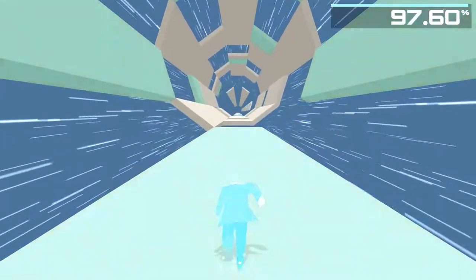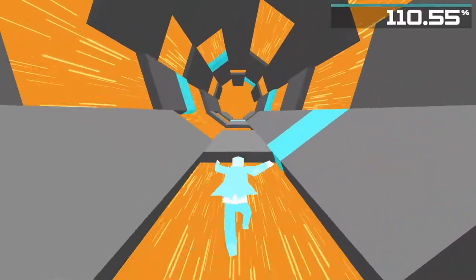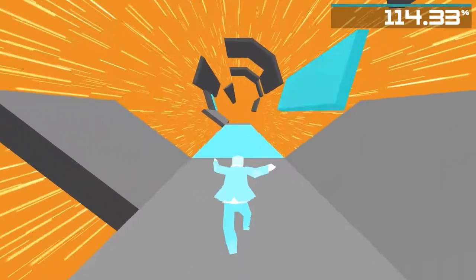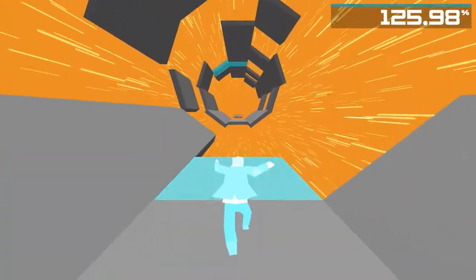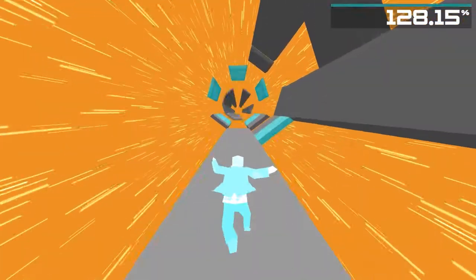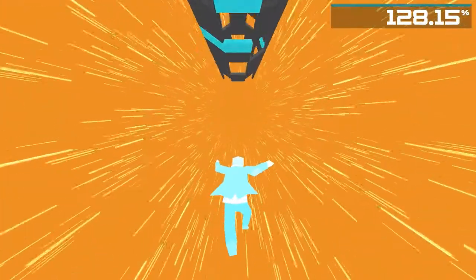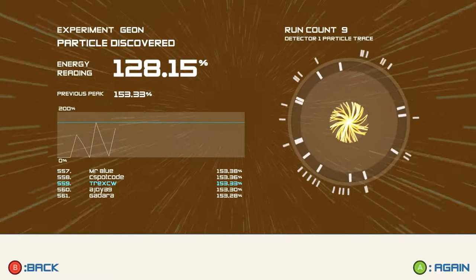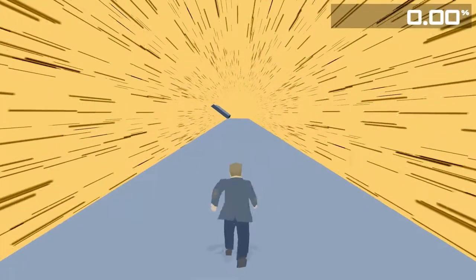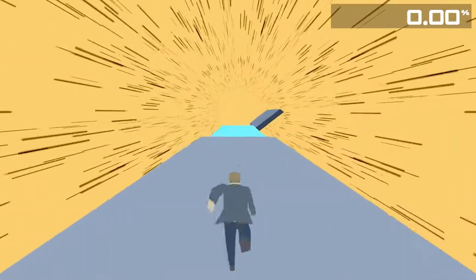Once you hit 100 energy you enter this trippy mode. Your physicist was happy with his work so he had a little extracurricular activity. You enter into this really trippy mode. We beat that level — let's go on to Acceleron. I've beaten this one once but haven't played it that many times.